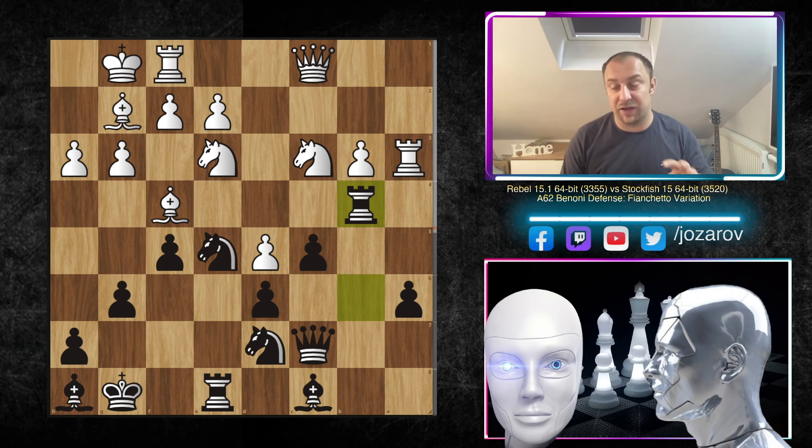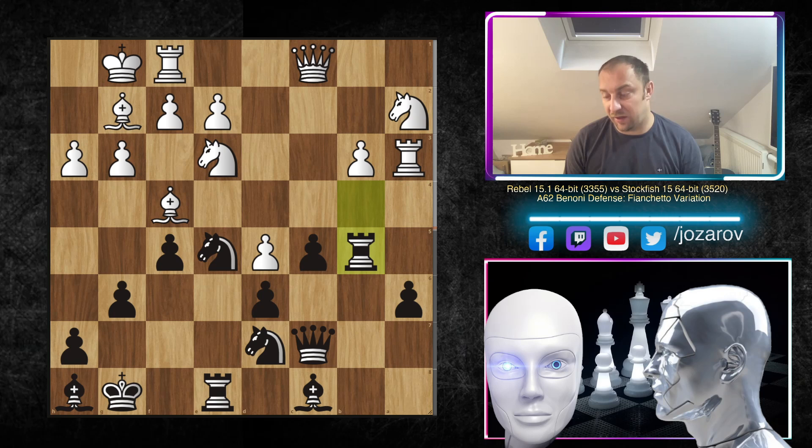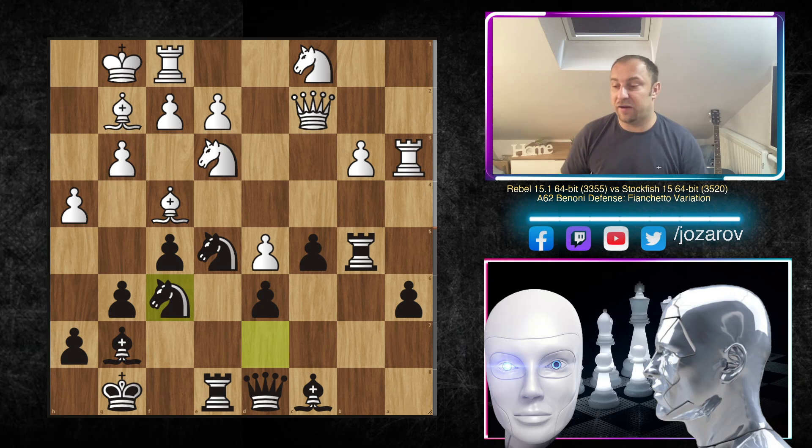After bishop f4, we have rook b4 — Stockfish activating pieces beautifully. Knight a2, rook b5 staying very active, h4, bishop g2, queen c2, queen d8, knight c1, and now knight f6. Stockfish is removing pieces toward the kingside, trying to change the direction of the attack. Black's pieces are in great shape — the knights control the center, the rooks are active on semi-open files.